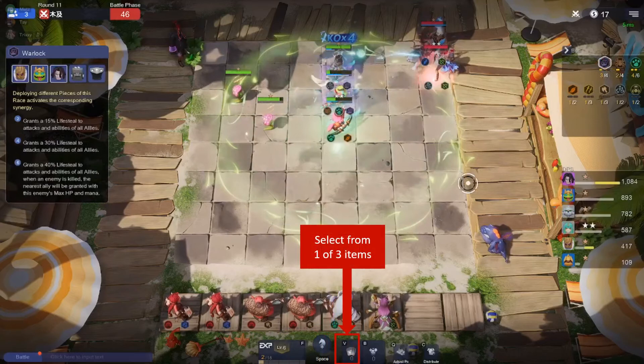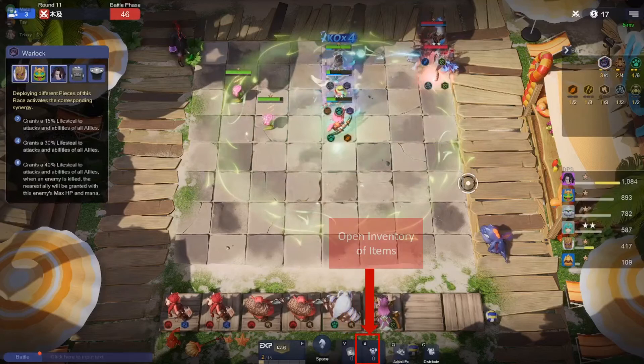At the end of each NPC round you will get to choose one item from three item choices, as long as you beat the NPCs. If you lose you'll be forced to take a random item the AI gives you. Tap on the armour icon to see your full inventory of items and who is wearing them. You can move items between different chess pieces at any time, but once the battle has started none of the item effects will show until the next round.